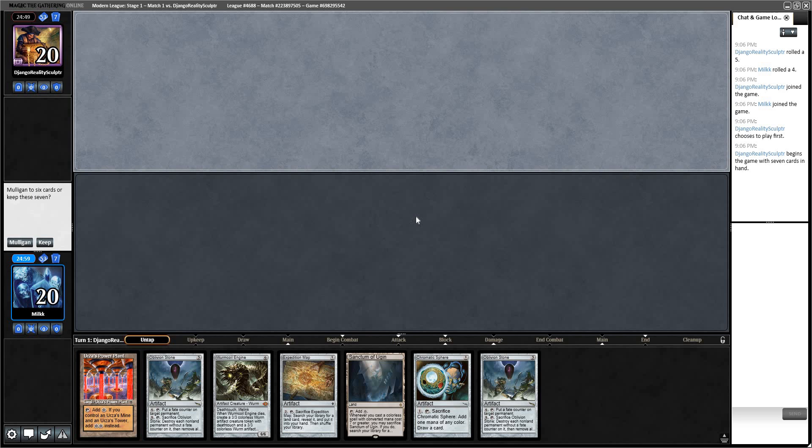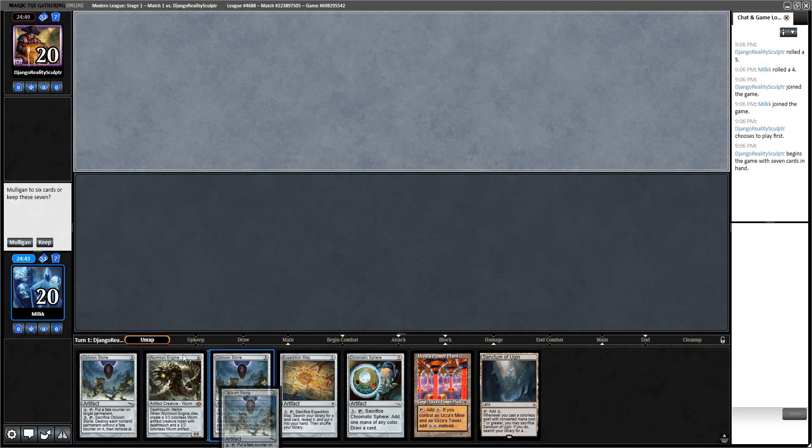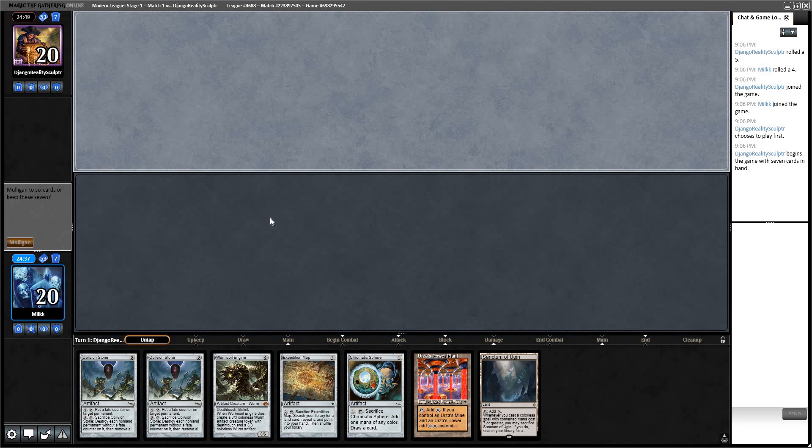Alright, welcome to round one. We're against Django Reality Sculptor. I think we have a mulligan. Without the London Mulligan, this used to potentially be a keep — we have a Chromatic Star and a Map, so we can buy some time. But with the London Mulligan rule, I think you just want to mulligan hands like this. You just want to be T3 Troning.